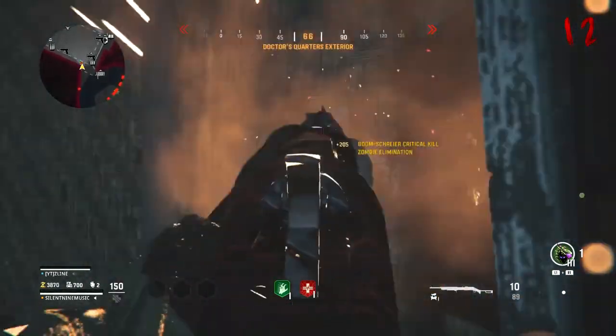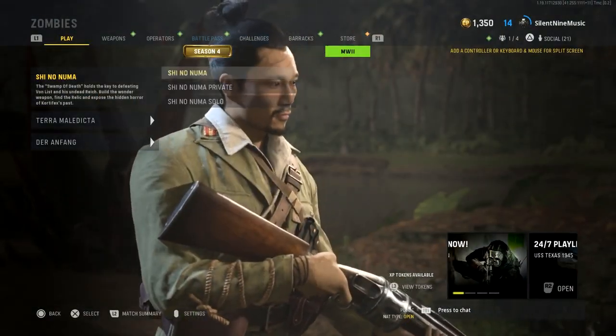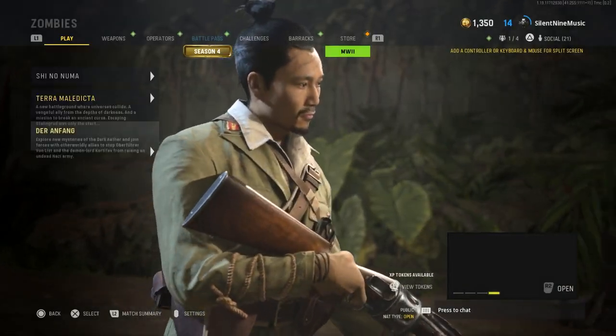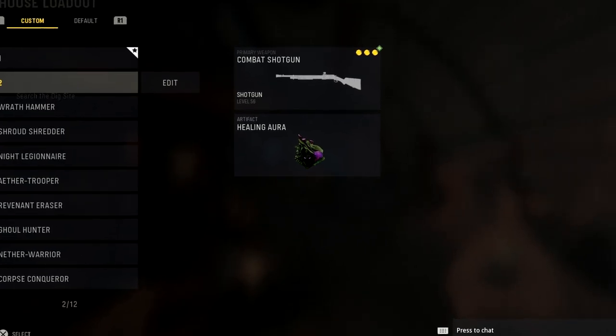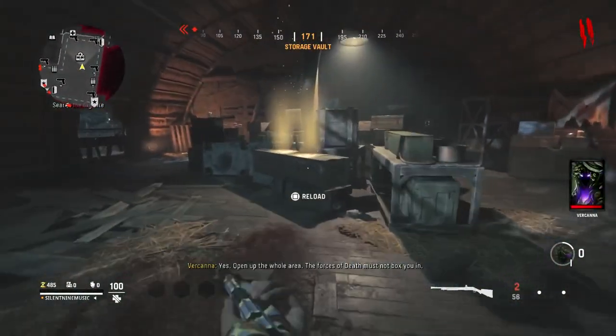In order to start this glitch, you want to load up into Vanguard and then go into the map called Shinonuma. Do not go into the other two, because those are trash. We're going to be going into this round base. You want to make sure that you select a class that has healing aura, then open these doors, go right ahead, get the map opened, and now just get your weapons ready.